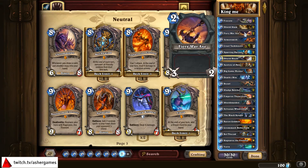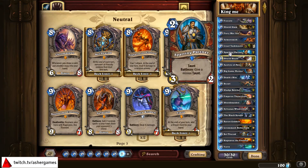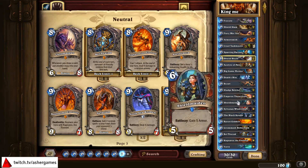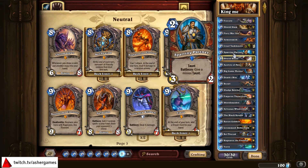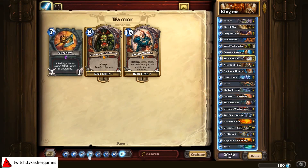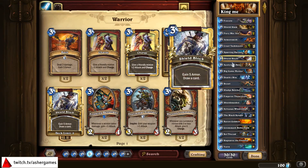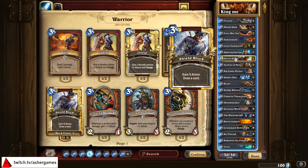You still have your Executes and Shield Slams. You still have your Fiery War Axe and your Death's Bite. Only one Armorsmith and one Cruel Taskmaster — I'm still not sure about the early game. I did include two Sparring Partners, partly to combo with the Black Knight. I'm only running one Shield Maiden but I do have the Black Knight combo with Sparring Partner — that's an eight mana removal of anything on the board. Two Shield Blocks, which you could conceivably replace with Bash: three mana deals three damage. Shield Block into Shield Slam is four mana for five damage; Bash is four mana for six damage, but I like the card draw.